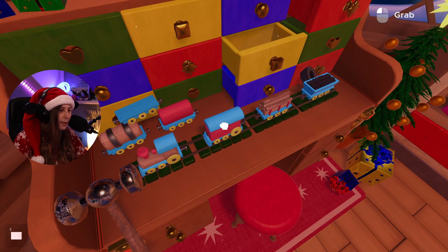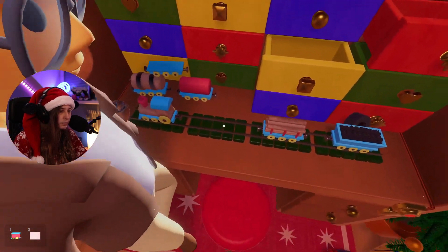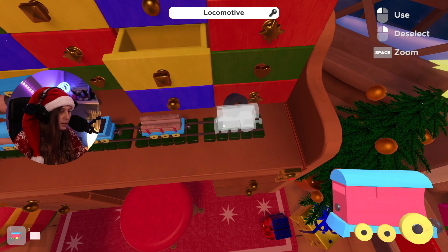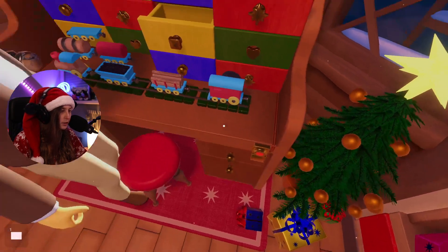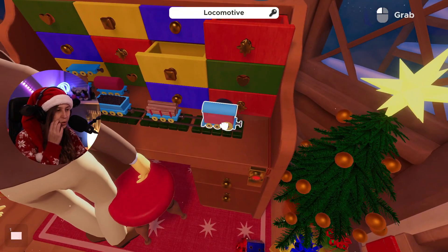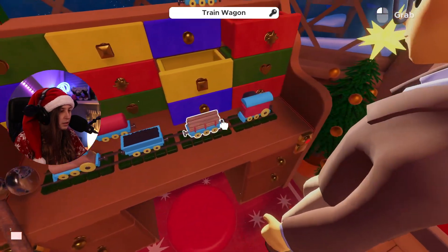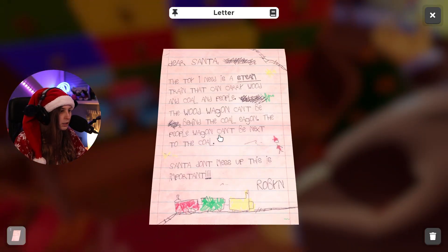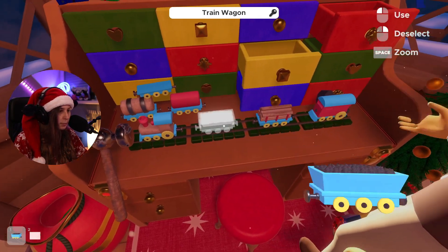The people wagon needs to be at the end I think, because it doesn't have an attach point on one side — so the wood wagon can't be behind the coal wagon, that's the problem.